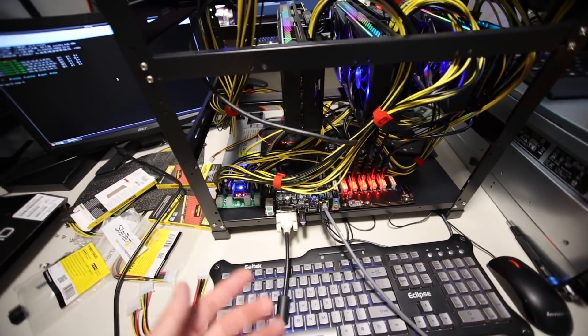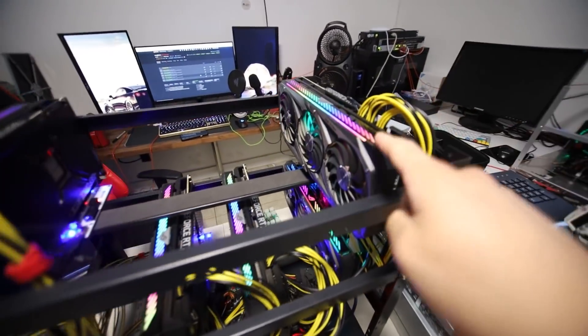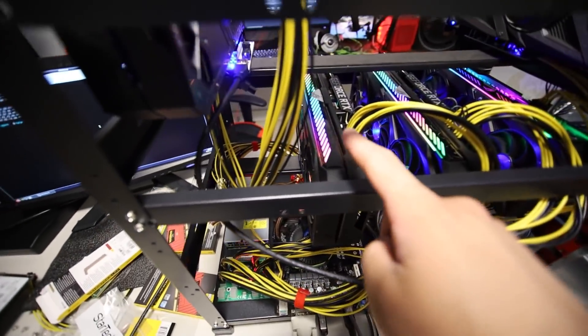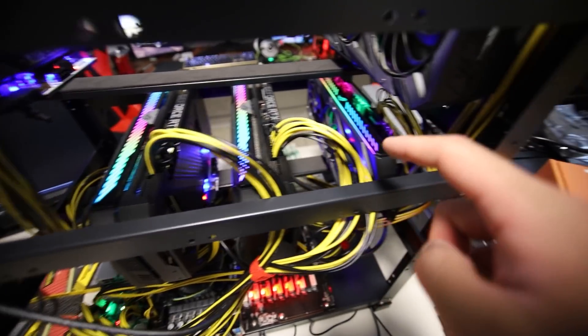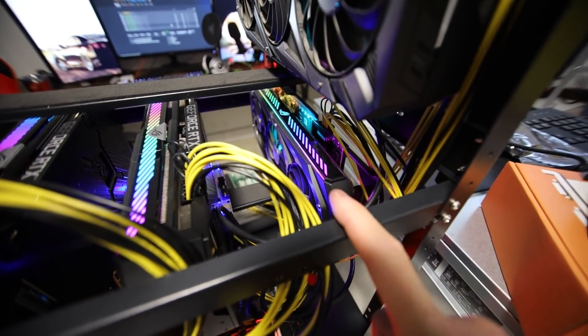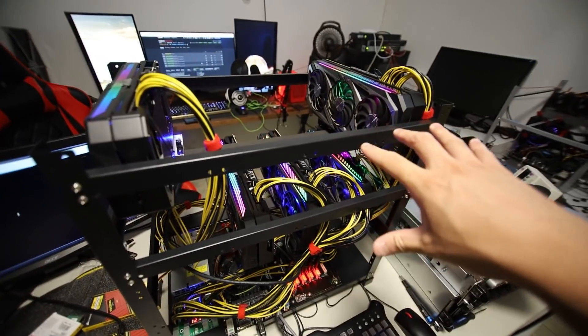We're using 1,500-watt HP server PSUs. That's how it's powering my ASUS Strix 3090, 3080, and then we have a 3070 over here, 3060 Ti, and then a 3060 — which is not limited on mining Ethash. This is not an LHR card. I don't have any LHR cards here.